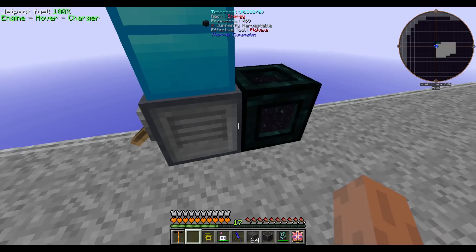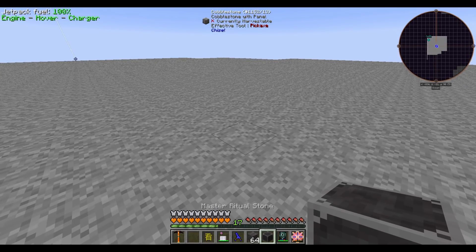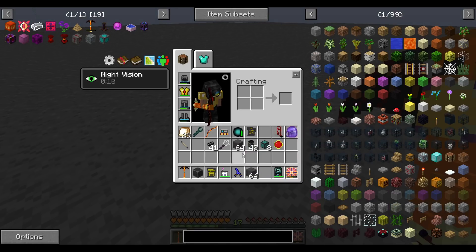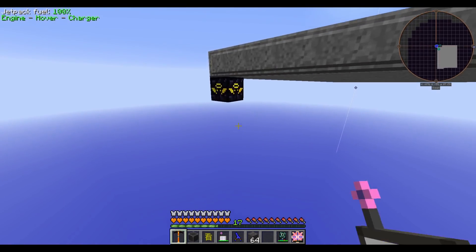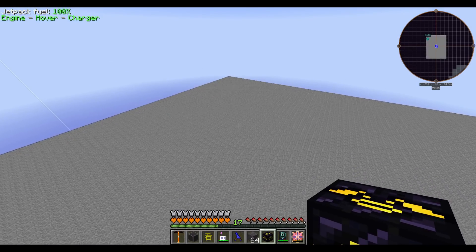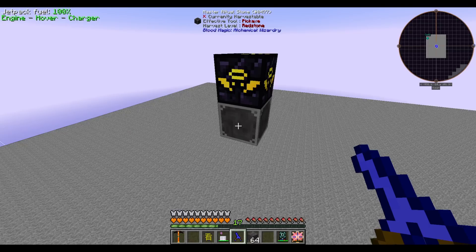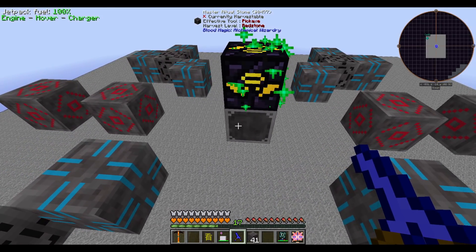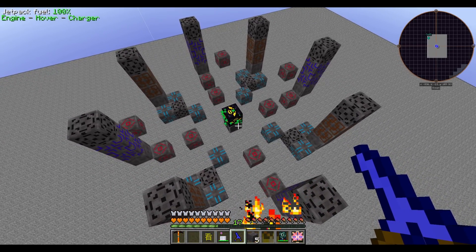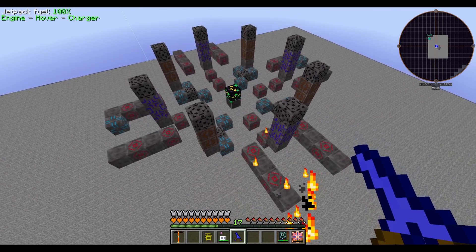I brought over some more cobblestone — it's really laggy when placing blocks. I also brought a tesseract to power this. I'll place the ritual approximately centered here. I believe the master ritual stone is at the top — let me use the preview. Actually the master ritual stone is at the very bottom, so I'll dismantle this and replace it. By the looks of things this uses a lot of ritual stones.